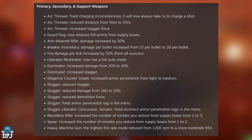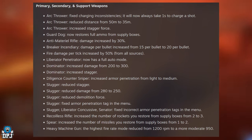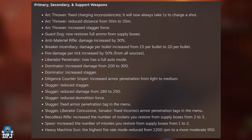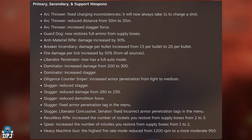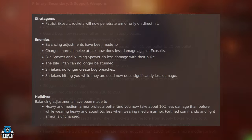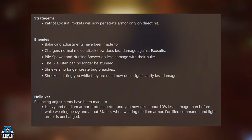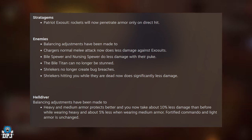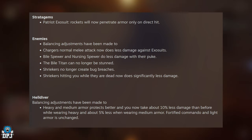Heavy Machine Gun: the highest fire rate mode has been reduced from 1200 rounds per minute to a more moderate 950 rounds per minute. Moving on to stratagems: Patriot Exosuit rockets will now penetrate armor only on direct hit.